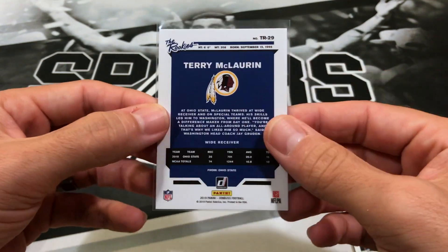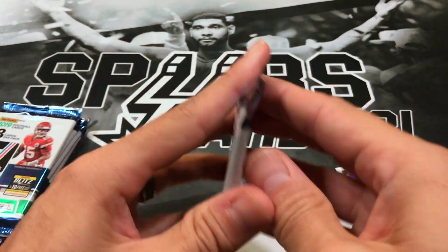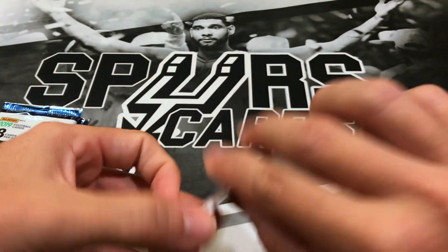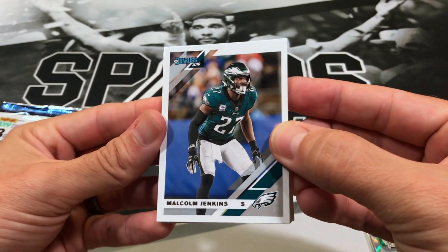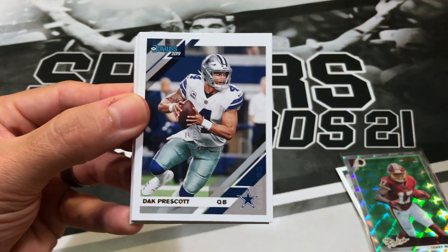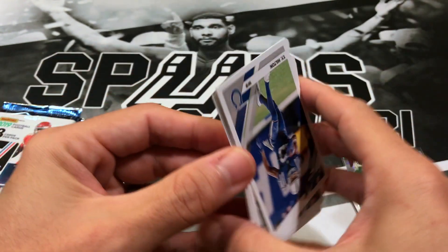Let me know how your teams are doing so far. I'm a Cowboys fan, so I'm sure you know how I'm feeling right now. I'm going to get some Browns cards at some point in this break, especially as good as the Browns have been doing. We got Malcolm Jenkins, Dak Prescott, TY Hilton.